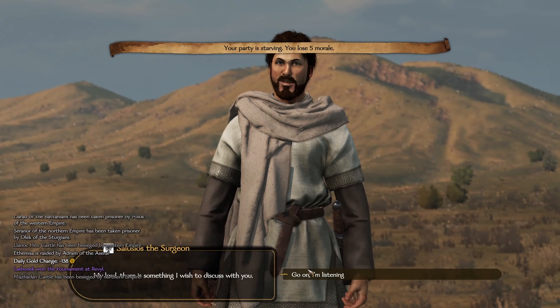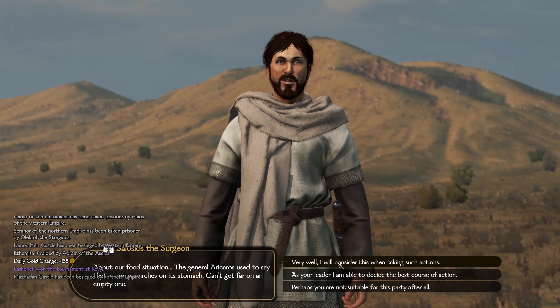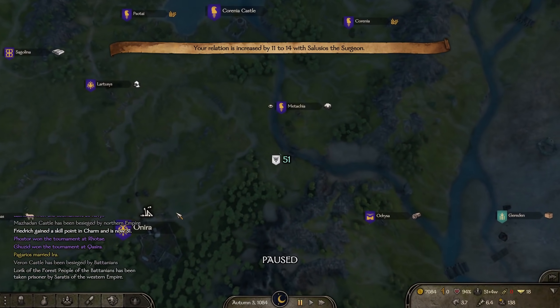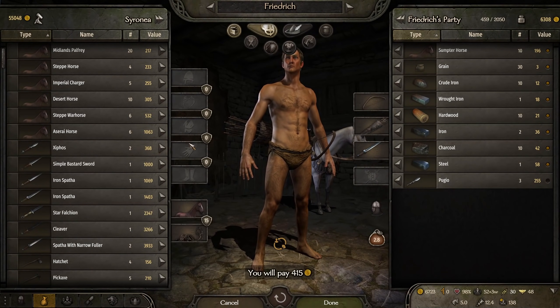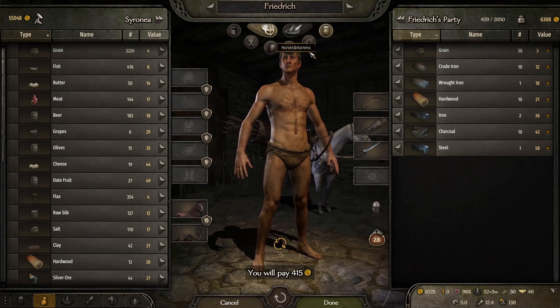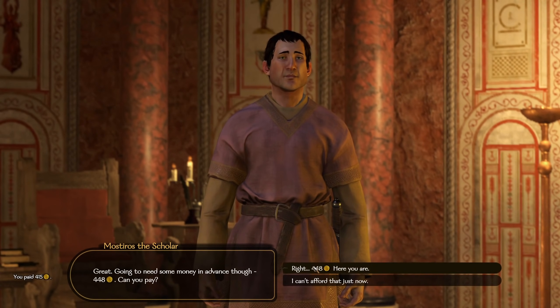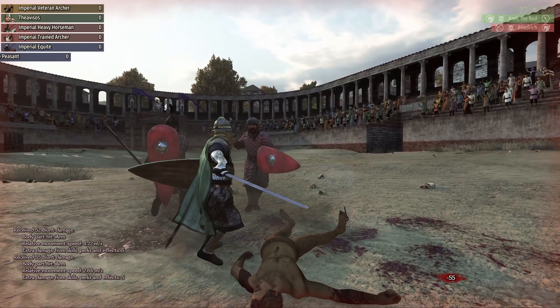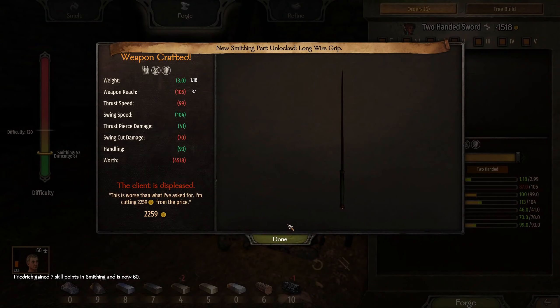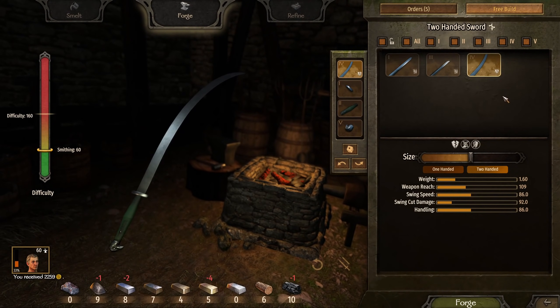On the way to Cyreneia, we run out of food and Salusius has a stern word for us about not starving the party. With our arrival at Cyreneia, the Pugio dagger buying spree begins. We will smelt these down and craft top tier weapons for sale and personal use. We also come across our second companion, Mostiros the Scholar. We failed yet another tournament. After completing a low tier crafting order, we come across Satan's tooth itself. Money and smithing levels become trivial at this point.